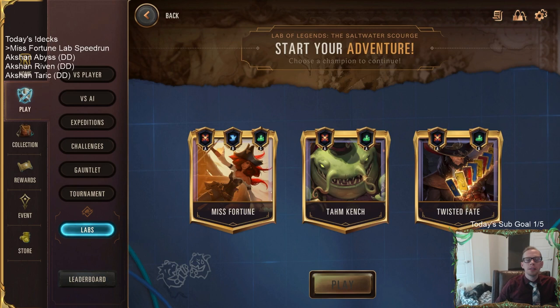Welcome everybody on Twitch chat and YouTube for another Saltwater Scourge adventure. This time we're going to try with Misfortune, and we're also going to try to speed run Misfortune. I know my thumbnail says walkthrough, but I guess it'll be a speed run walkthrough for Misfortune in this new Lab of Legends mode. Yesterday we played Tom Kench and Twisted Fate in the Lab of Legends, and those videos are up on YouTube.